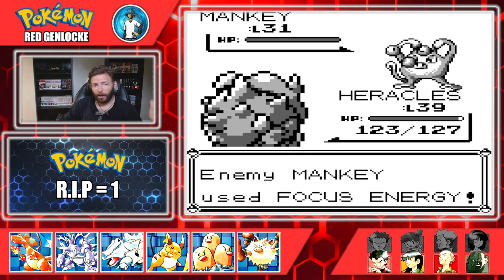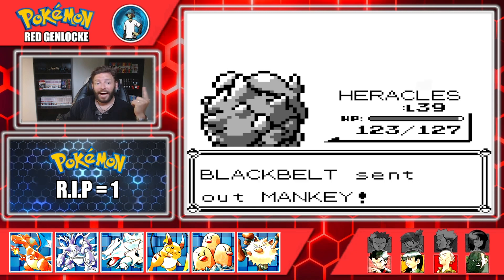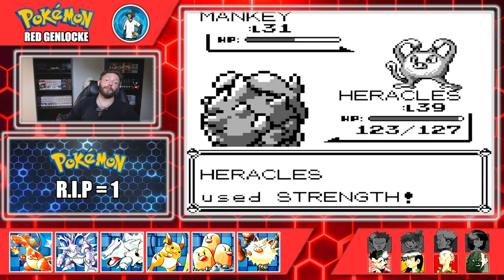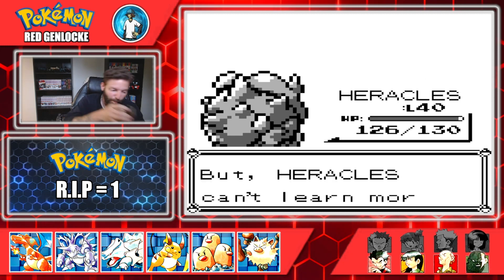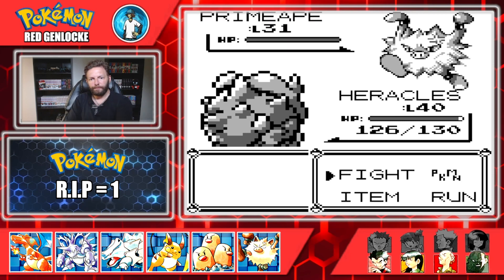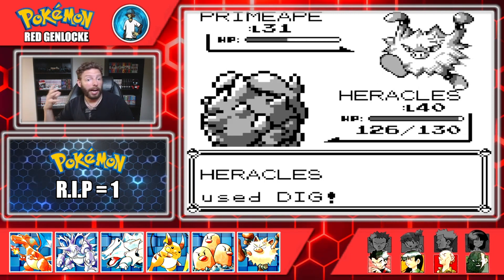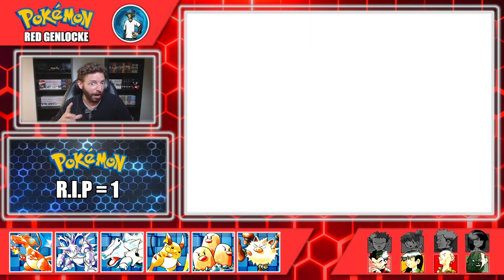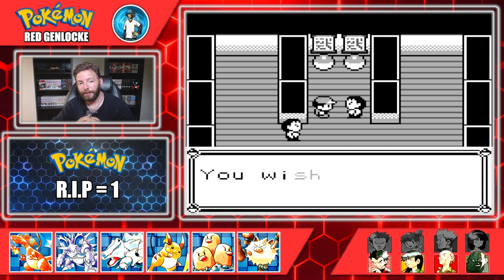I love showcasing highlights where we're not struggling — we started this video losing our Radigan, our only loss so far, due to my own cockiness. So I like that now we're just absolutely slaughtering these guys. Heracles is two levels away from becoming a Rhydon and I'm so grateful we caught Rhydon this early. We won't have to give up our Rhydon and can keep him fully evolved for hopefully a couple of generations — at least until Gen 4 if we make it that far.